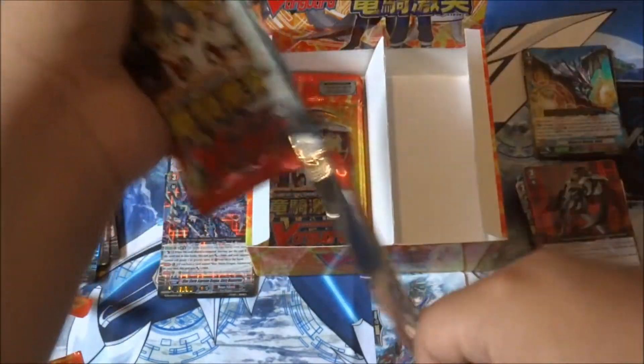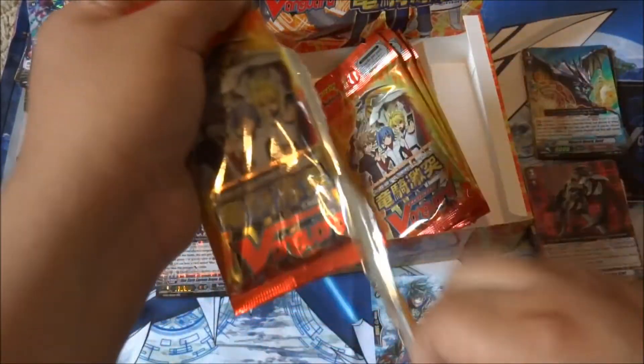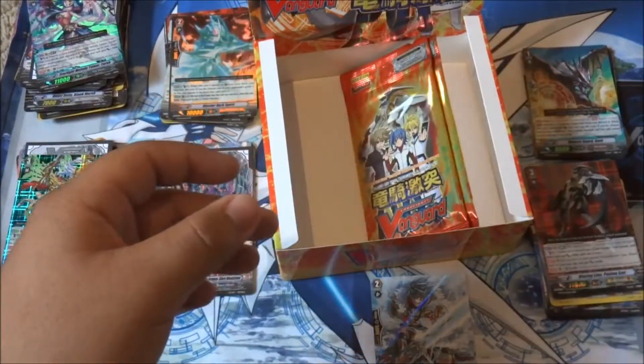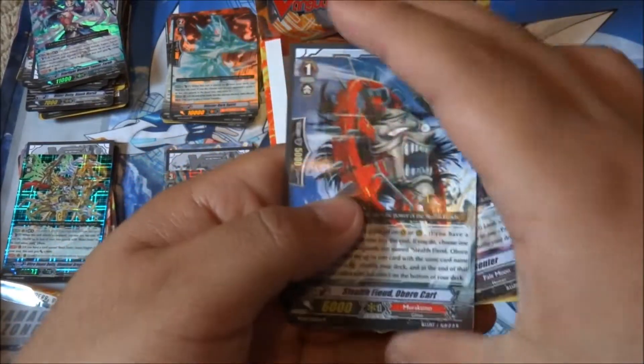I guess no SP in this box - that's fine, never know, we might get lucky. Four packs left. Come on, SP maybe. Oh nice, we got another one of these guys - Platinum Blonde Fox Bear Tamanu, double rare, pretty cool. We got another corn - Crypt, he's awesome, he's the best. We got a Stealth Fiend Oboro Cart.